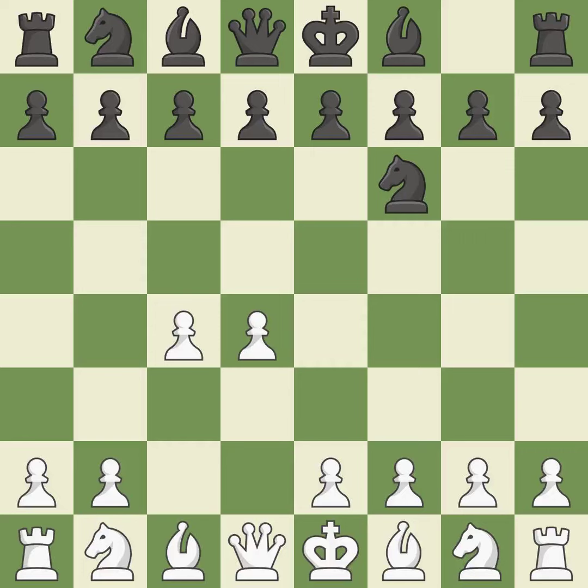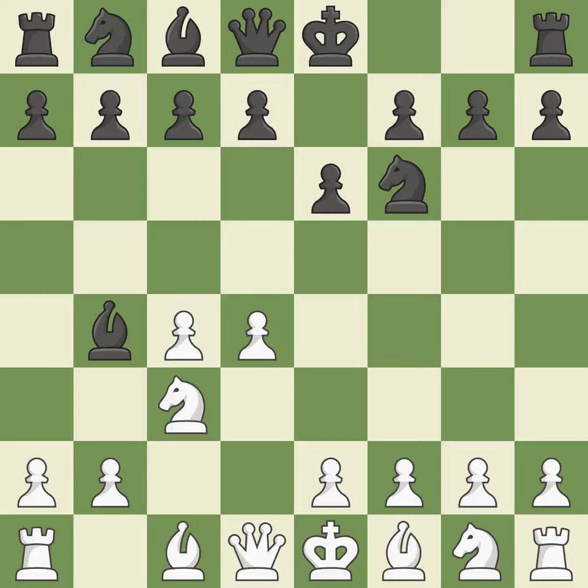The move e6 creates a line for the dark-squared bishop, sets up a rapid castle, and prepares to push a pawn to d5 and recover the piece if it is taken. Nc3 develops the knight to fight for the e4 square and to control d5. In the Nimzo-Indian defense, Bb4 pins the knight on c3 and threatens to trade, disturbing white's pawns after bxc3 and preventing it from moving or defending e4. e3 supports the d4 pawn and allows the light-squared bishop and queen to develop.